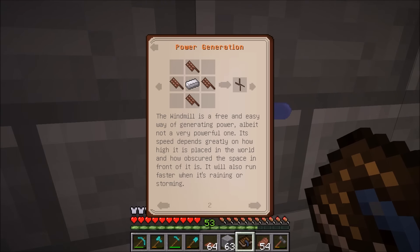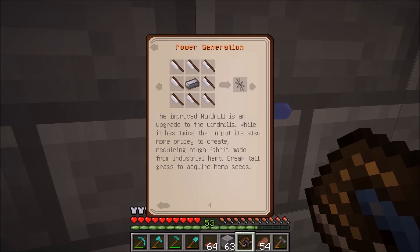Right after the water wheel in the manual we have the improved windmill, which is what we're actually building today, and as you can see it's a lot more expensive. It requires twice as many blades, the blades need cloth from industrial hemp fiber, and it requires one piece of steel. Because it has more blades and cloth it catches more air, spins faster, and actually gets twice as much power generation as the regular windmill. It's a little better, but honestly I still don't think it'll be that great — I just think it'll look cool.